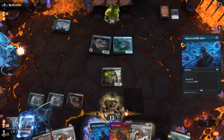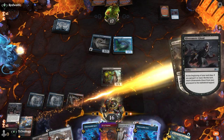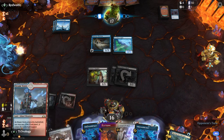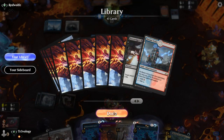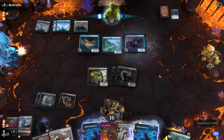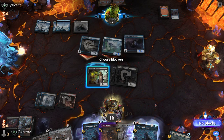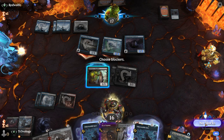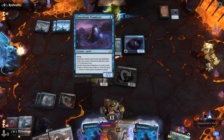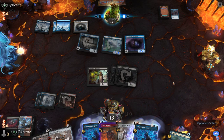We put something on top, then we're drawing this and can bring it back. We can't block the Ascendant Spirit forever but we'd like to. We're on 16 life — I think we're fine. They pump. About avoiding getting goldfished this coming turn.